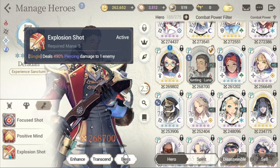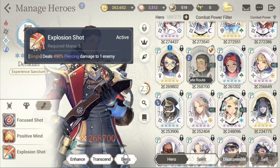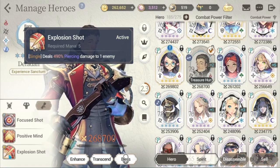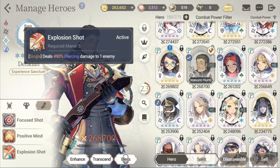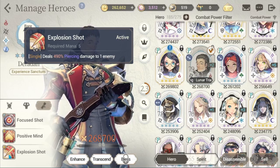So naturally I want to build them up with stats as close as possible. If my assumptions are correct, my estimation is that piercing damage penetrates around 25 to 30 percent of the enemy's defense. The next step is to bring their stats as close together as we possibly can.